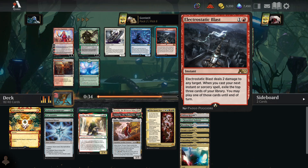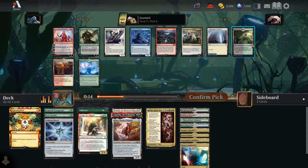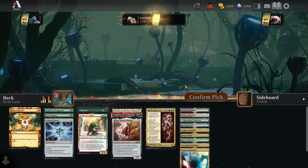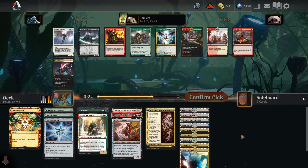Could take Electrostatic Blast — two damage is not very much though, and we're not going to play a lot of instants and sorceries. Could take Garruk — four mana deal three to a creature, worst case Garruk just dies. The World Tree, though — totally forgot about this card. If you get six or more lands on board, they all tap for a mana of any color. We'll take the World Tree and wait for our 5-color stuff until we have six or more lands.